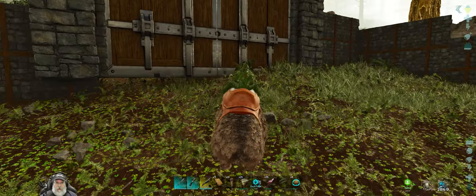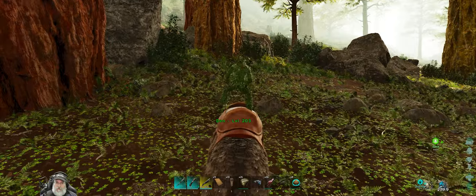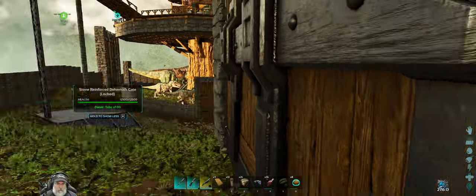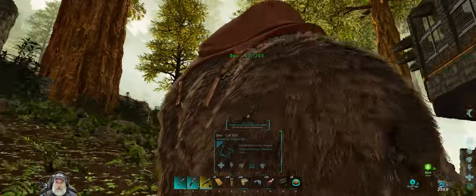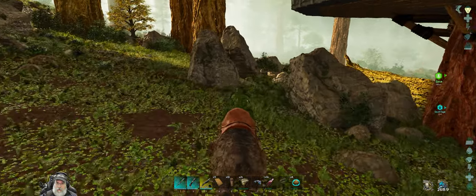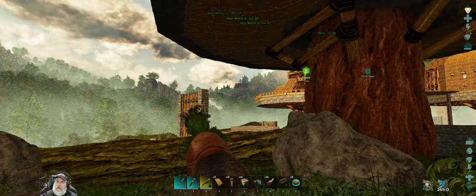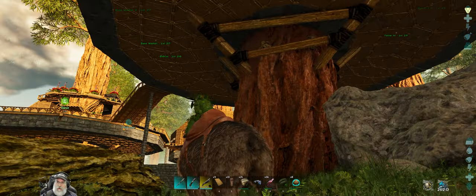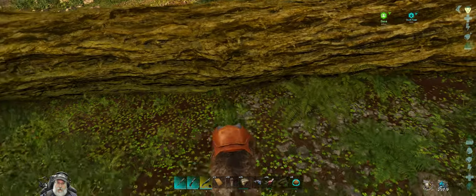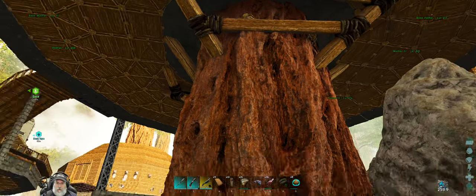Before we take the Therizinos out, I figured since I'm starting to think about making veggie cakes, there's a couple beehives close by. Let's go ahead and increase our honey production. There should be one back on this tree. It's funny that they spawn on a tree that has a structure on it.